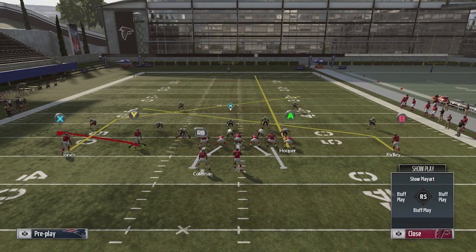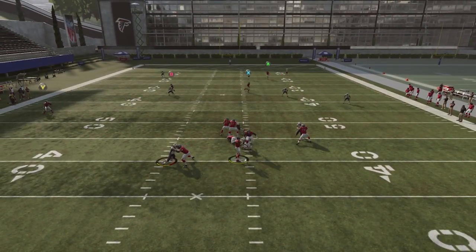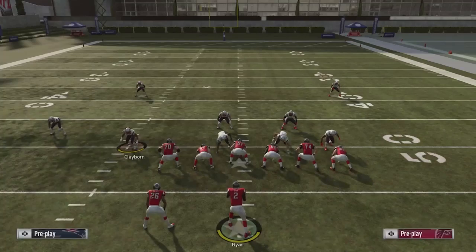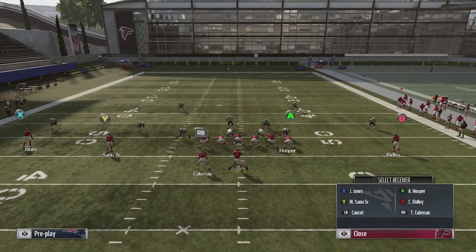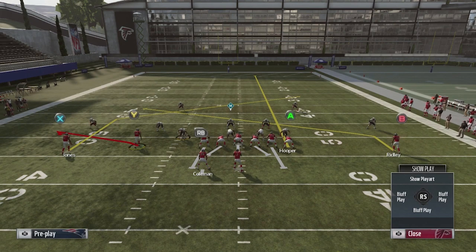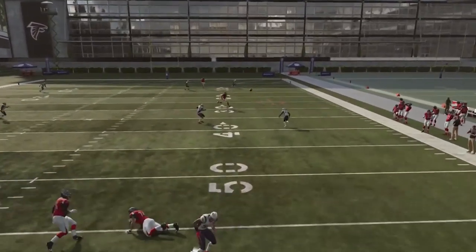What you're trying to do here is create a diversion where the user has to pick which one to defend - does he want to defend the B that goes across, or does he want to defend the X? This will beat all coverages. Watch what happens: I can look at the B or the X. This time I'll choose the B and you'll see he gets open. Next time I'll choose the X - you'll see he clears everybody and you can throw it to him.